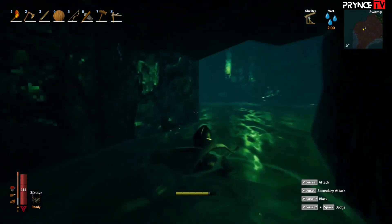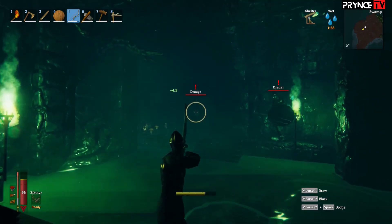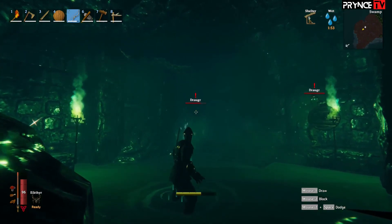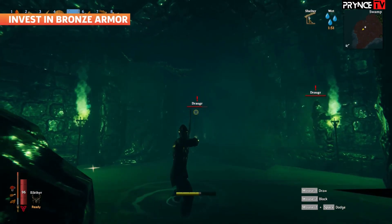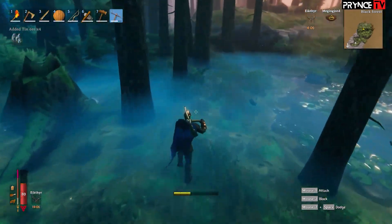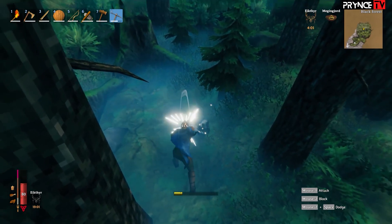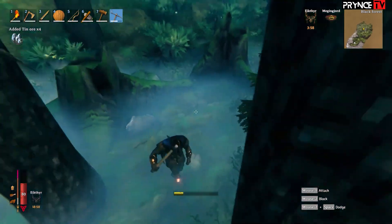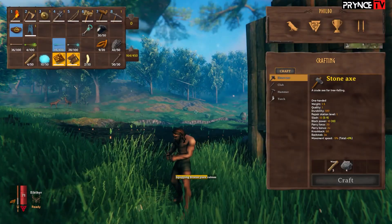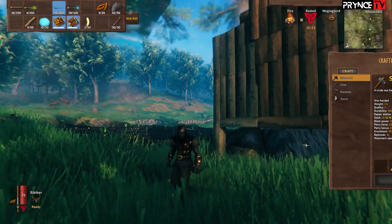The swamps have enemies that wield poison, like blobs, plus tougher combatants such as Draugrs who can make quick work of you with bows if you're not paying attention. To hang in the swamp, you're going to want to invest in bronze armor. Once you've defeated the meadows boss, you'll gain Hard Antler, which you can turn into a pickaxe. Use that to mine tin, found near water, and copper, found in the black forest, which can then be combined at a forge to make bronze. Combined with leather, you can make bronze clothing that will offer a lot more protection than the leather and troll armor you've probably been wearing.